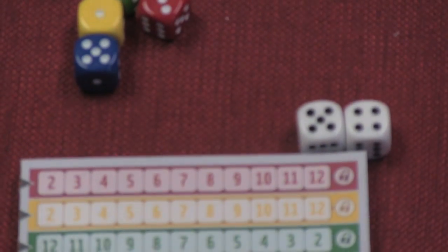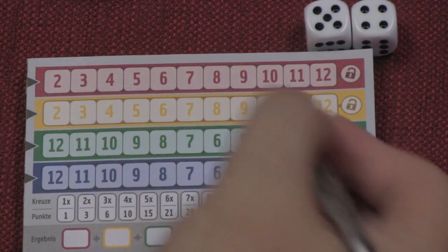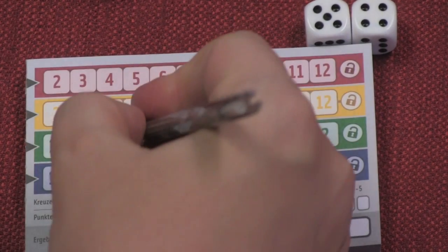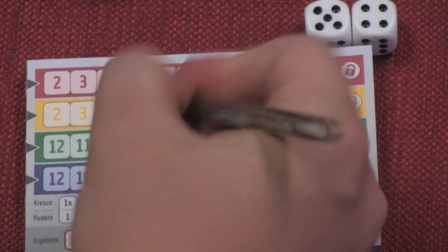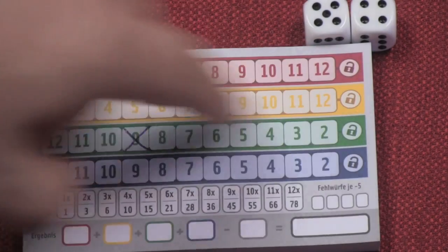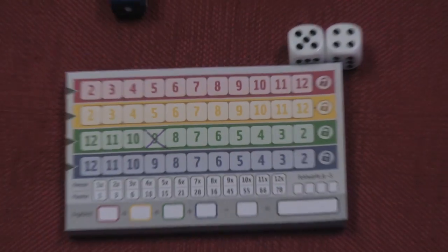You've rolled a nine. I'm allowed to mark off a nine on any of the numbered lines on my sheet. When I look at these nines, you'll notice that this row goes from twelve to two and this one goes from two to twelve. If I mark off a nine here on green — let's say I'm dumb enough to do that — that means from now on when I mark off any numbers, they have to be lower than nine. I can never go to the left of nine, so twelve, eleven, and ten are dead to me forever.